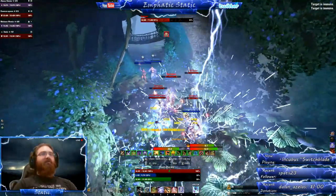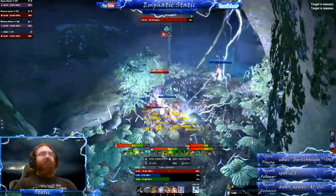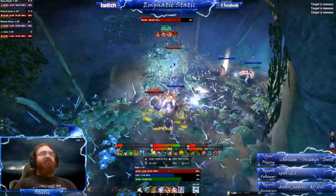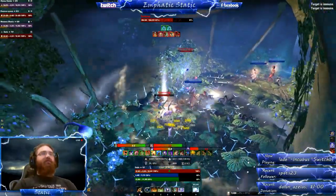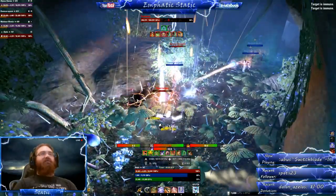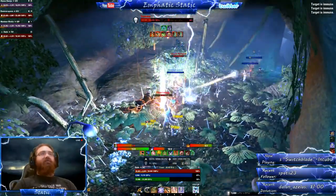This boss is surrounded by a bunch of regular spriggans. They just have conal attacks but they melt pretty quickly. The next thing this boss does is summon this thunder bug. This bug generally just soaks up damage and gets in the way. Similar to the regular spriggans this boss will have a conal attack. This is his last mechanic.